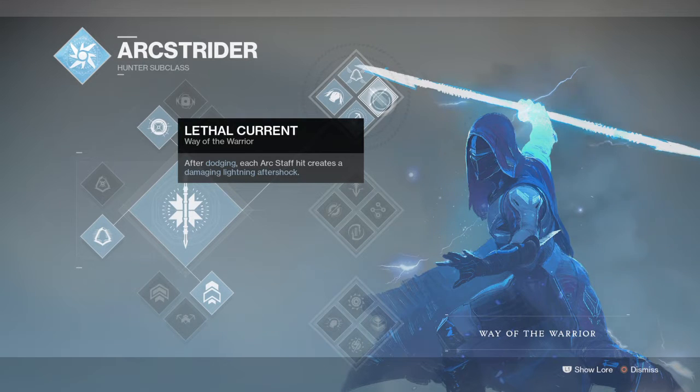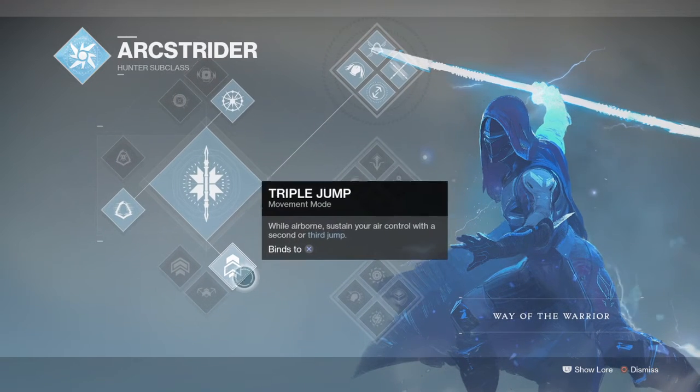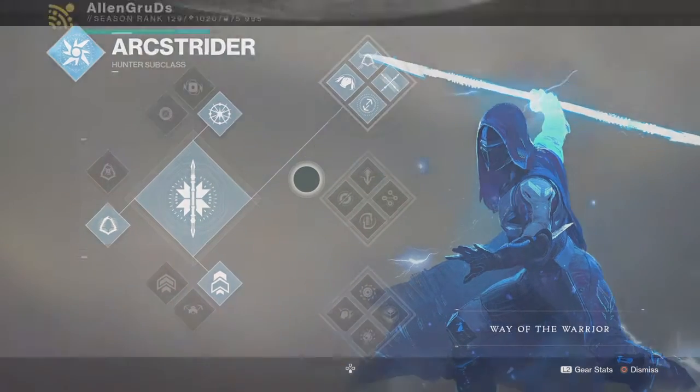And Lethal Current — you can use skip grenades or arc bolt. Triple jump for PvE, or high jump. This is a PvE build.